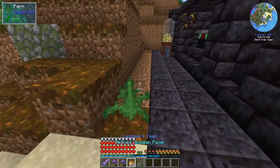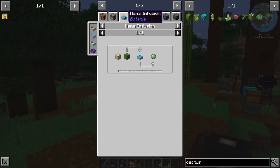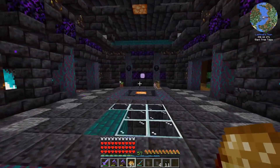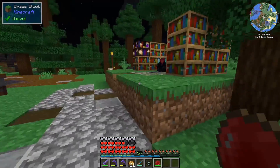Before going to the nether, I want to set up one more garden cloche - this one for cactus. The main reason we want a lot of cactus is that with an alchemy catalyst under a mana pool we get slime balls from cactus. We need a huge supply of slime balls to make crystallized obsidian from Cyclic, though I noticed it's also going to need a chorus fruit or a wither rose.